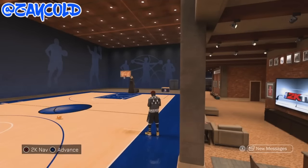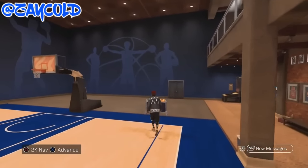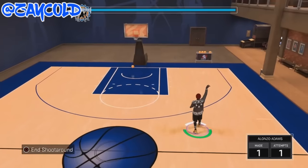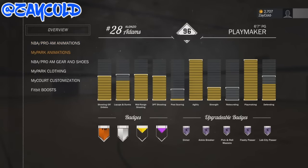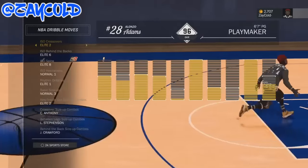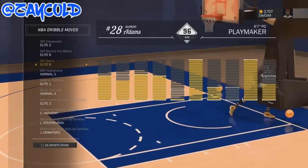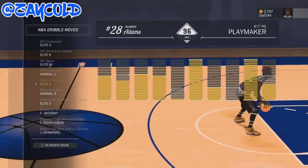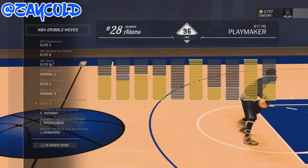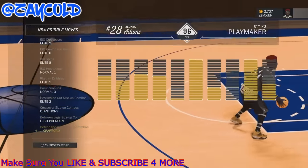What's good y'all, it's Zayco back with another video. This is the ultimate dribble tutorial — I'm showing you guys all the cheese. I'm not showing combos just yet but I will eventually. This video is for people who just got the game or are trying to get cold at dribbling. Let me show you guys my setup real quick: elite two behind the back, spin eight, hesitation normal one, rhythm dribble elite one, inside out size-up elite two, carmelo between legs, lance stevenson behind the back, jamal crawford.